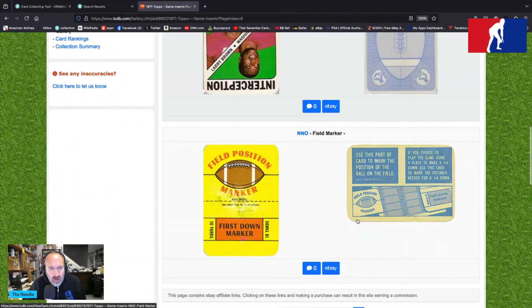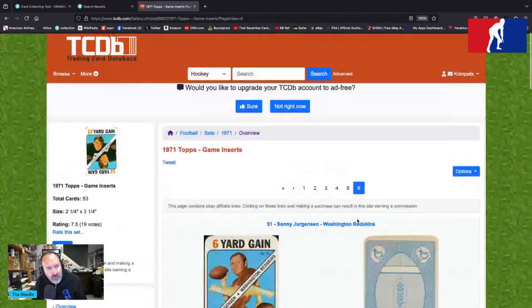And there is the field marker in kind of ratty condition, perhaps all waxed up on the front — 10 yards, first down marker, cut here, all that stuff. You could play this on the back of the Topps posters insert from this year, which we'll dive into soon. The back reads: 'Use this part of the card to mark the position of the ball on the field.' It's a field position / first down marker — you can play with four plays to make a first down, or use regular football rules.